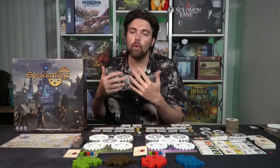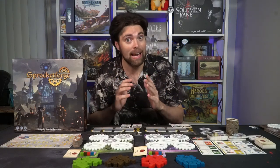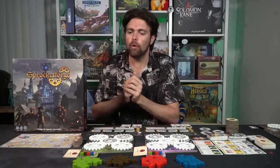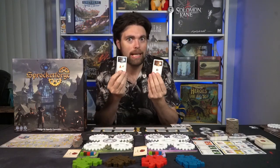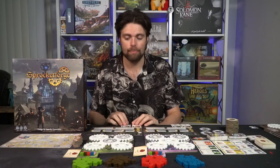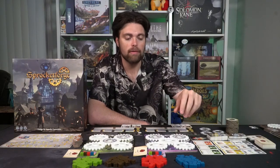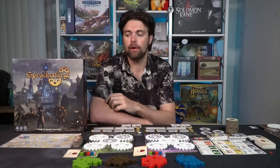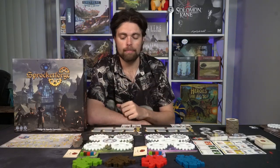On your turn, you first take a main action — there are four main actions. After you've taken your action, each player gets to follow it with a lesser version of the same type. Then you get to complete orders. After that, you check your gears and rotate them clockwise in any of the four positions. Finally, store any mana from your mana pool that you don't use into your exhaust.